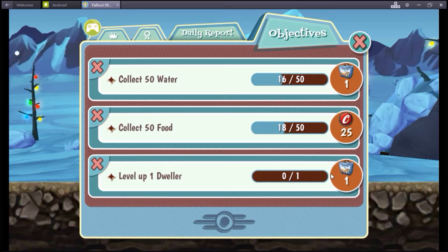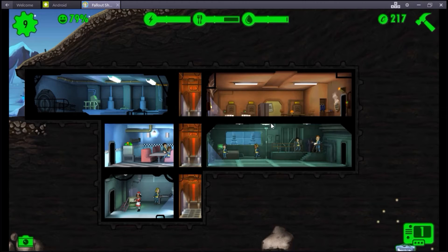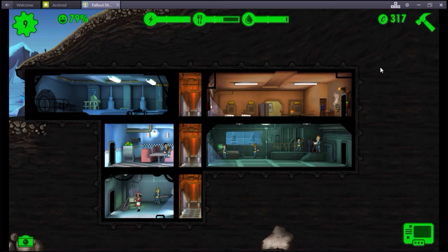I got that completed. Let's see what the rest of mine are. Level up one dweller - that'll be pretty easy. Collect 50 of each - that'll be pretty easy too. Level up dweller - all you do is just click on level up. Did it. You're so good. We're going to get one of these lunchboxes. It's not sideways - health outfit, stimpak, those help you heal, caps, and a gauze rifle. Oh frick.